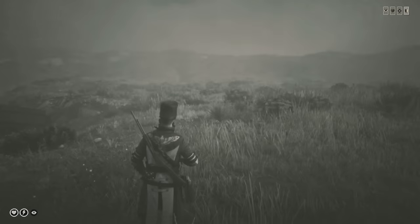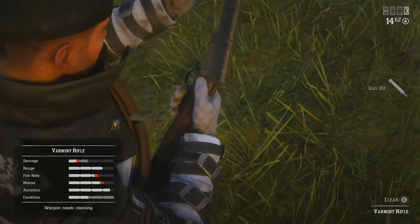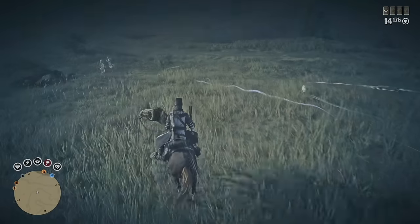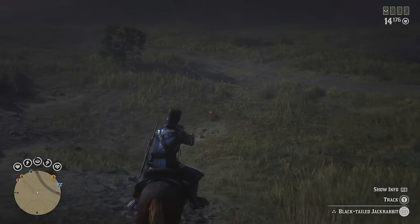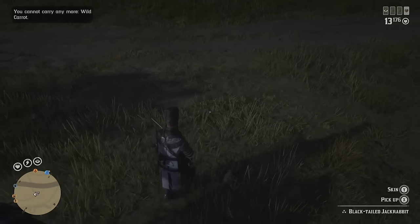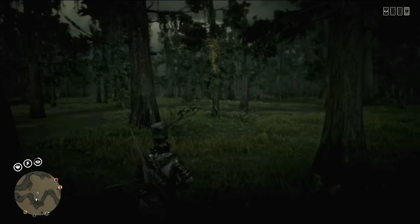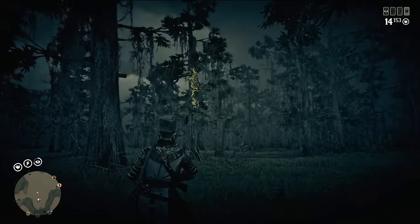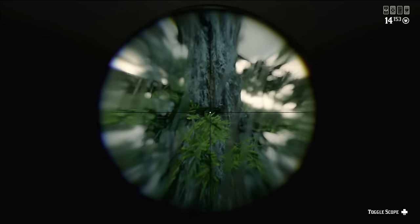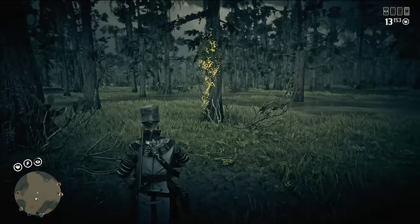Now we need some weapons for hunting. I definitely suggest you buy the Varmint Rifle at level 8. It's pretty cheap and a really useful weapon for different situations. With this weapon you can hunt birds and smaller animals like rabbits without ruining carcass and pelt quality. It's also useful for the collector role, because you can get bird eggs from trees with it. You can even use it in PvE since you can kill enemies with a headshot — just remember it's not good for fighting other players.